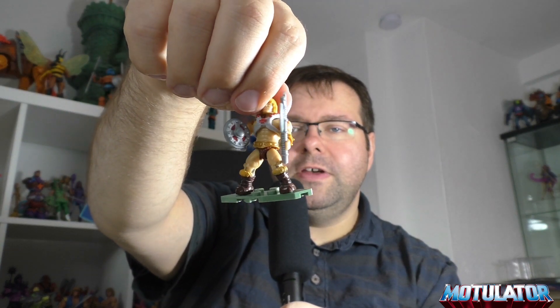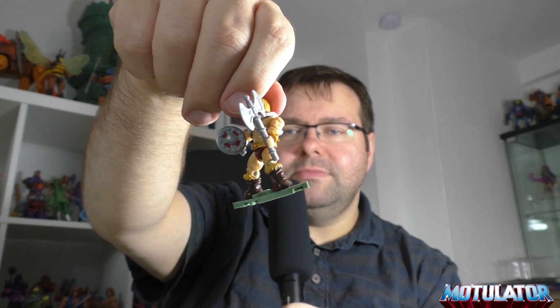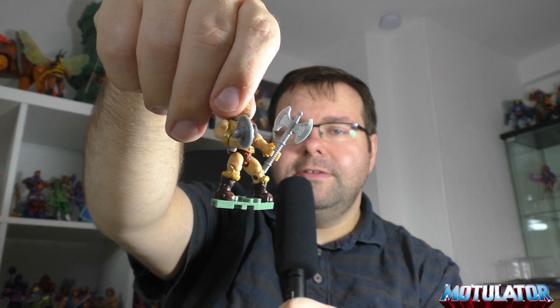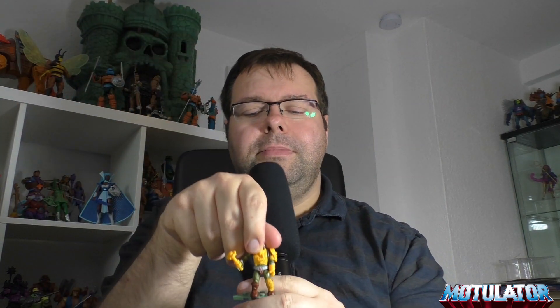Hier haben wir den He-Man, mit der Axt und dem Schild, natürlich auch mit grüner Base. Der Unterschied zum normalen He-Man ist, dass hier Armreifen und so weiter in Gold sind. Das werde ich allerdings nochmal separat in einem Fazit prüfen, dazu werden wir auch noch ein Video machen. Das ist also der He-Man – natürlich nichts wirklich Neues. Neu dagegen, zumindest repaint-technisch, ist der Man-at-Arms.